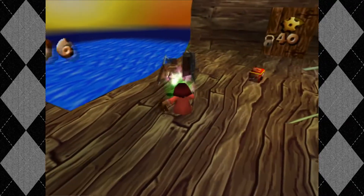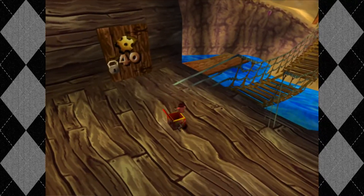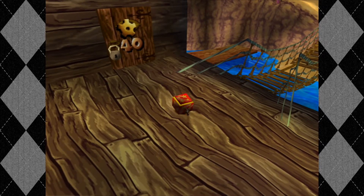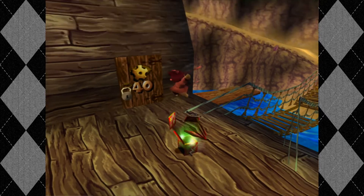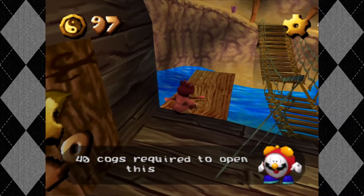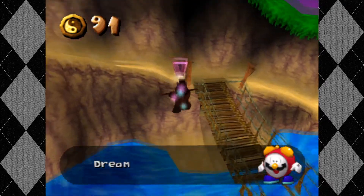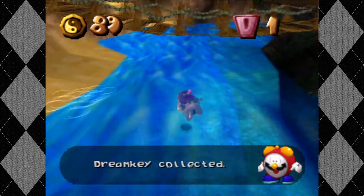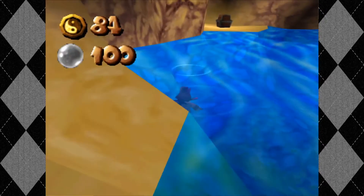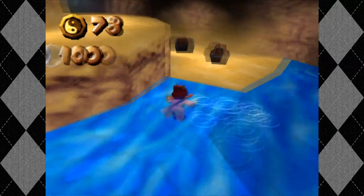We are gonna get an extra life here. Nice! I'm glad I took the time to grab some extra lives — I just feel a lot safer. Alright, 40 cogs. Dream key, get! Heck yeah! Now we're swimming, but I really don't want to be. Get me out.